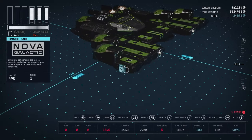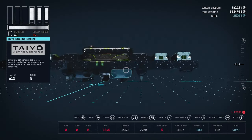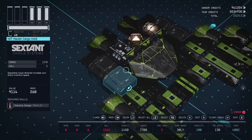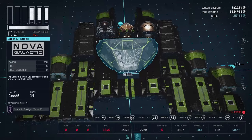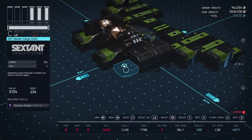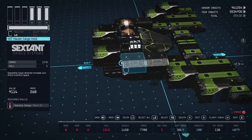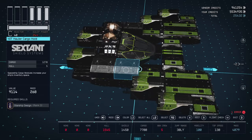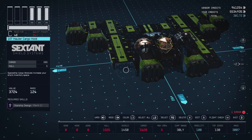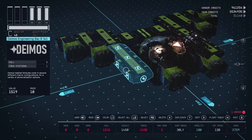Outside of maybe a few windows, this is the basic layout. I do have some tile-breaking engines under here. Here's our cargo: we have four of these 40T hauler cargo holds from Sextan along the top, and then two T10 hauler cargo holds attached in the back. That is all of the cargo right there.